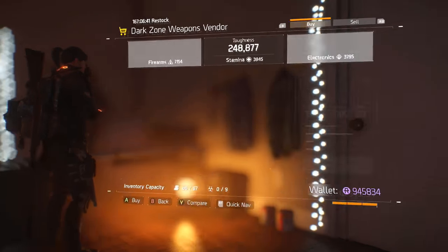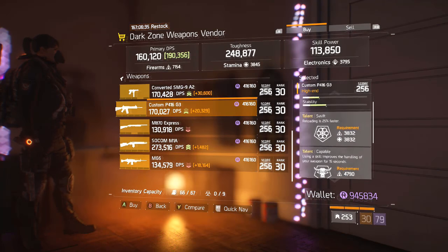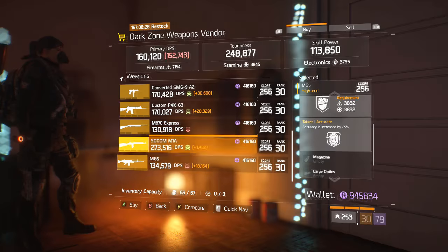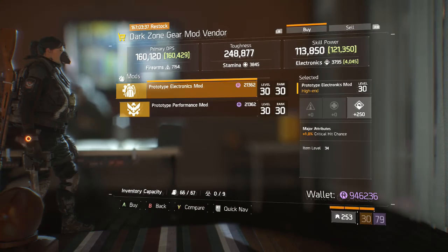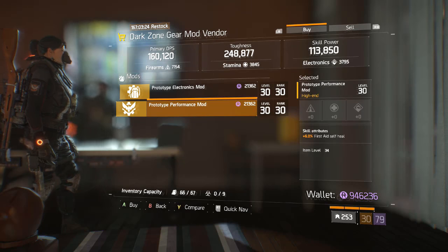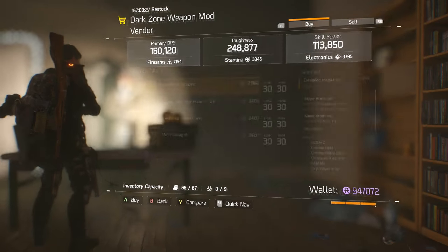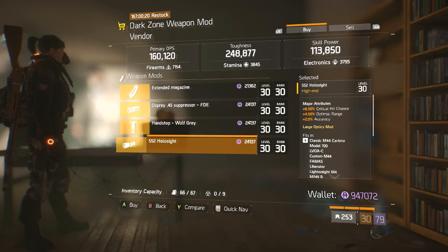In the DZ3 Safe Room we have a 93R with Skilled, a Converted SMG9, a Custom P416, an M870 Express, a SOCOM M1A, and an MG5 — none of these are actually worth the time to buy. In the DZ4 Safe Room, we have an Electronics Gear Mod with Critical Hit Chance and a Performance Mod with 6% Self Heal. If you still need First Aid Self Heal Mods, this is the one for you — they're still good in 1.6, so I would pick them up if you still need them. In the DZ5 Safe Room we have an Extended Magazine, a Suppressor, a Hand Stop, and a 552 Holosight — nothing here to note.